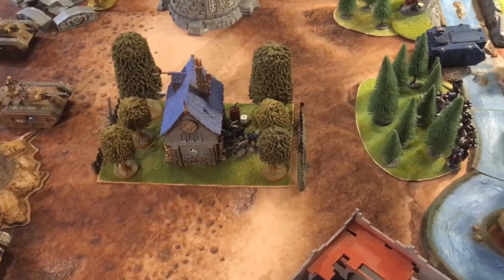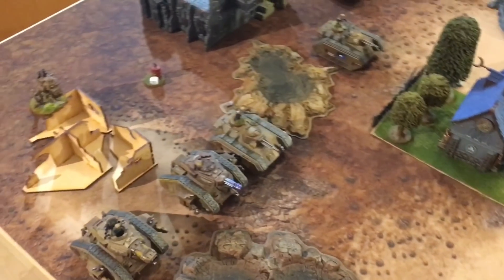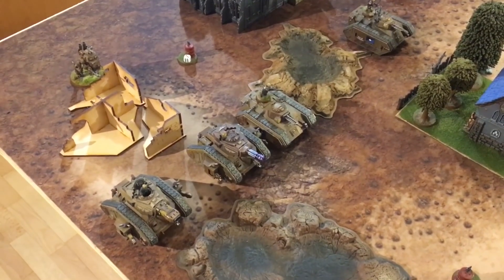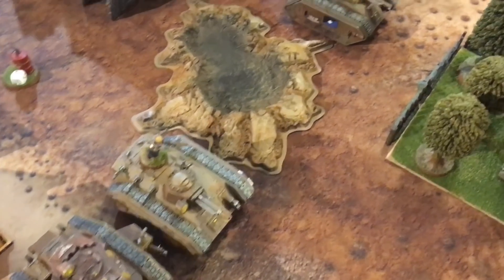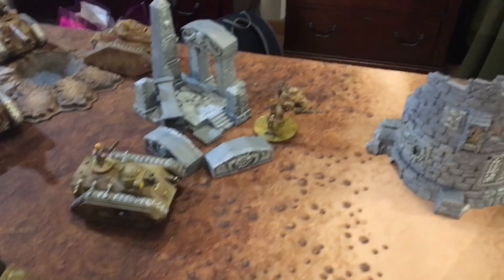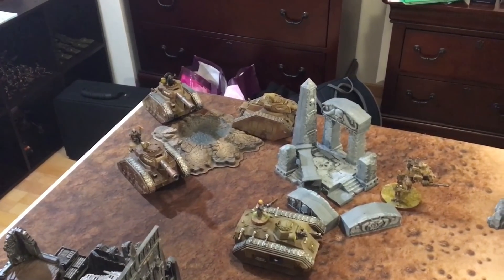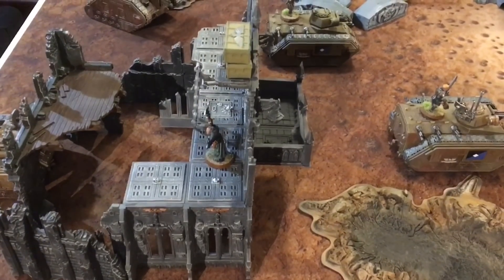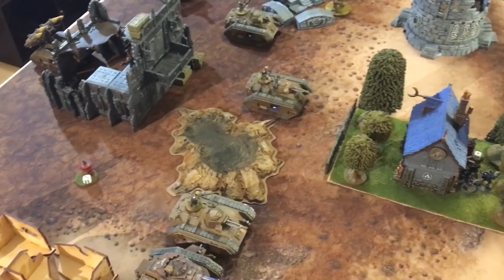The deployment style is Hammer and Anvil. For the Guard, an armored sentinel is positioned in back to prevent deep strikers. The Plasmacutioner, the Punisher, and a Chimera are on the line. The command Chimera with the antenna and company commander is nearby. One Chimera with the dual heavy bolter has a sentinel providing guard. In the rear are the two stock Leman Russes and the Leman Russ Vanquisher — the Warlord with Kurov's Aquila — plus the Manticore and a Primaris Psyker to deter deep strikers.